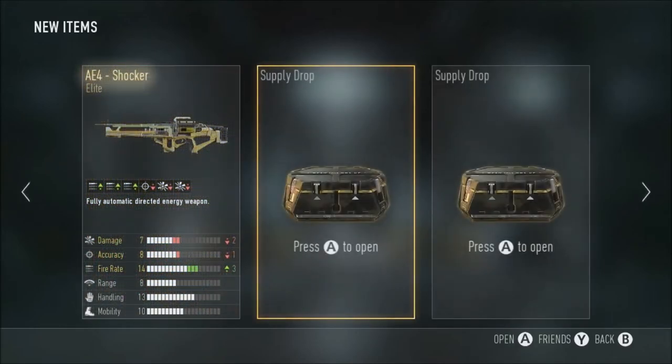So what we get — we get the elite A4 Shocker, that's a pretty sick variant. You've got the extra fire, however the damage and accuracy is sacrificed for it. Nothing other negative apart from that, but come on, you can't complain — it's an elite, it's the A4. My first elite variant of the A4, which is pretty good, and that's pretty much it for that.